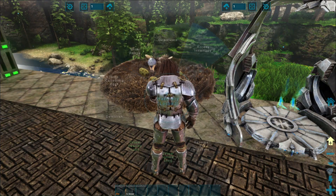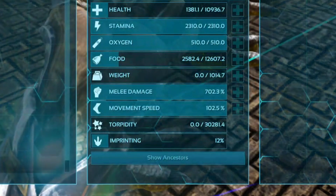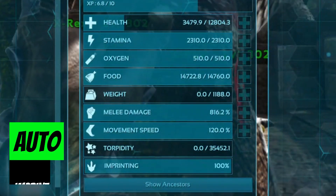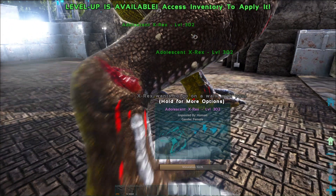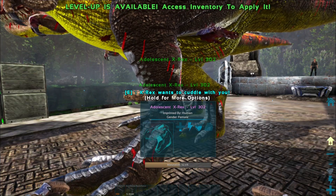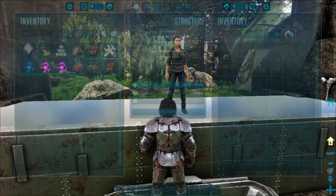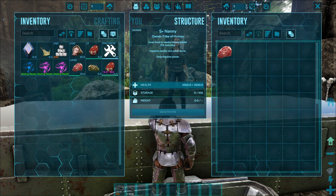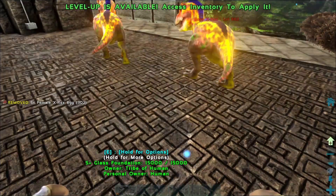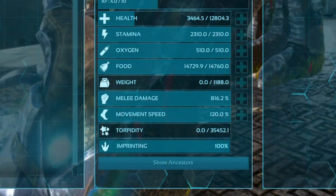Once you have the perfectly mutated final dino, the S+ nanny will auto-imprint your dinos, guaranteeing a 100% imprint every time. It doesn't matter if the dino wants a walk or a cuddle — it will fill its imprint bar automatically. All you have to do is make sure the nanny has food in its inventory and is turned on before hatching your first eggs.